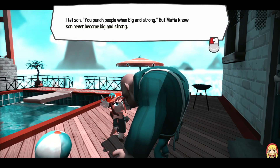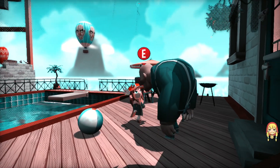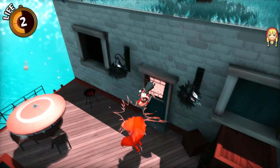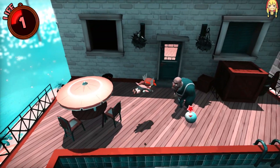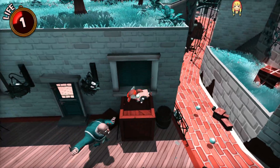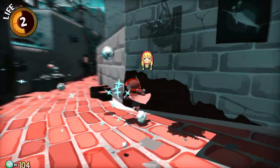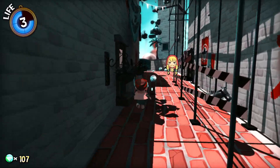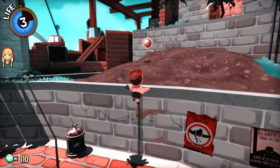I tell son, you punch people when big and strong. Mafia no son, never become big and strong. I'll put you out of your misery. Oh no, I'm on critical health. I better keep killing Mafia members and grow strong. Oh wait, I have enough now for that one thing. I'll find it later. Probably. Probably not. Probably will.